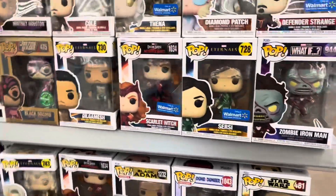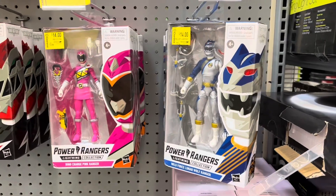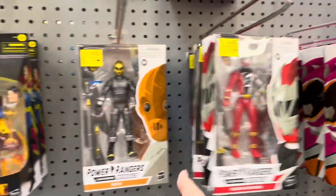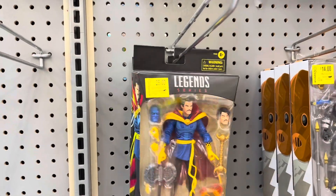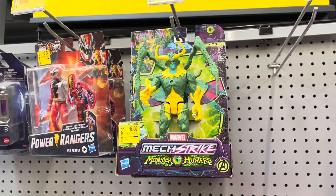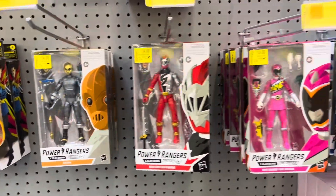Let's head over to clearance and see if they have anything — if not, see you in the car. Over in the clearance section got some Power Rangers — $14 a piece. There's a Doctor Strange down to $25, so that's a few dollars off. Got some Light Gear figures down to $6, and some NERF Strike Posture Hunters down to $6 as well. That's gonna do it — let's head out to the car.